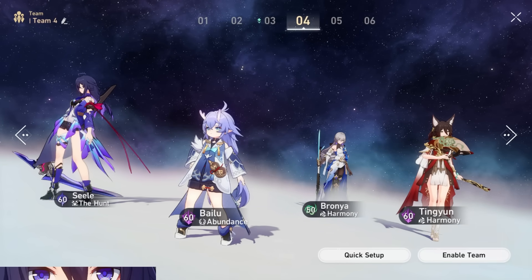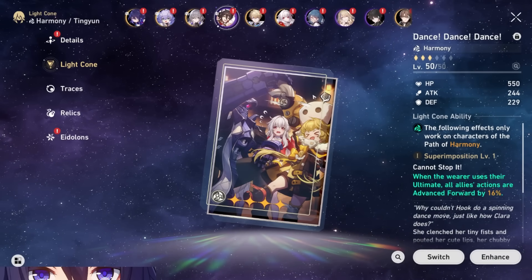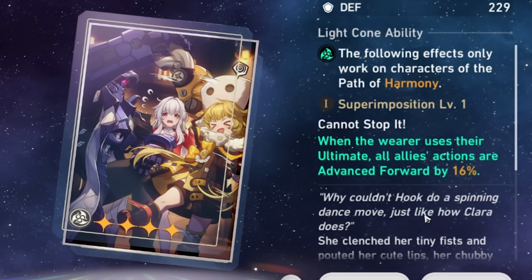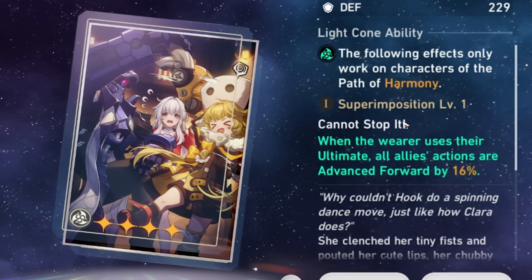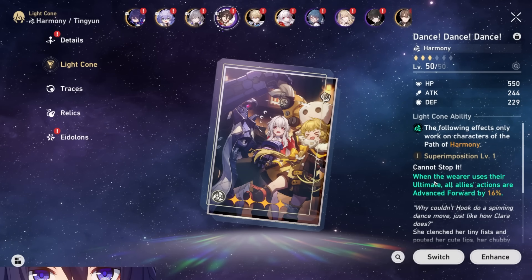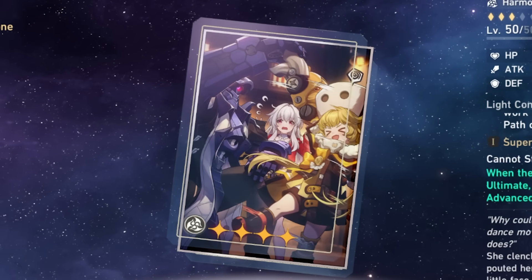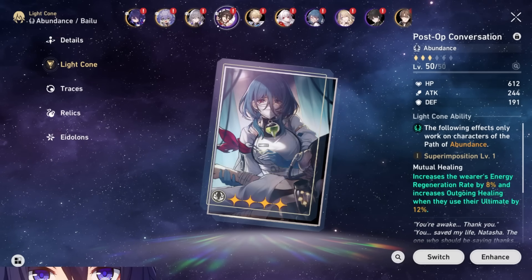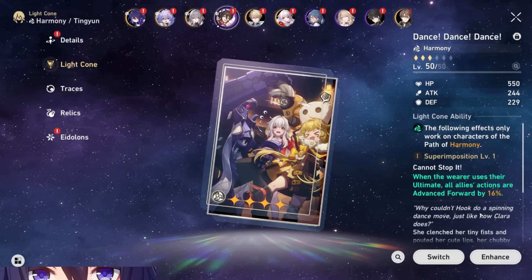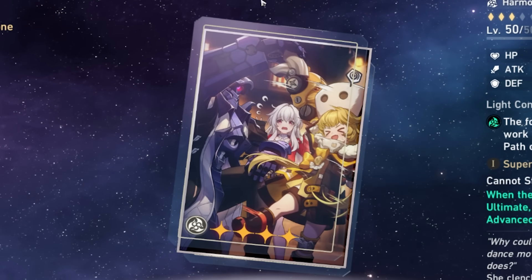One last thing about this team: you're running two harmony units, and there's one light cone that's absolutely broken — Dance Dance Dance. It basically moves your characters up in action priority by 16% (32% at level five) whenever the wearer uses an ultimate. This is different from a speed buff — it actually moves you up to attack sooner. On characters like Tingyun or Bronya who want to use their ultimate consistently, this gives free attacks from certain characters and could save you a lot of grief in turn-limited content like Forgotten Hall. Definitely invest in it and throw it on one of your two harmony characters in this team.